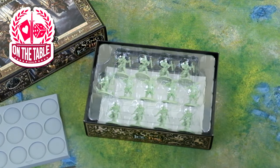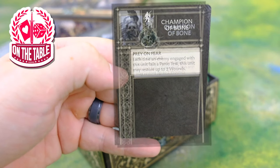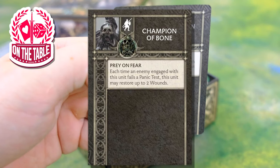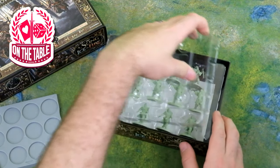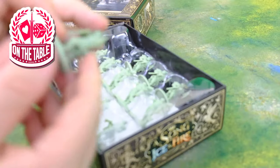That's going to be awesome, especially against cheaper units we may face as the Free Folk. We also have Champion of Bone: each time an enemy that engages this unit fails a panic test, this unit may restore up to two wounds. That'll be nice as we start to build out some Free Folk panic lists, giving them a little more attrition value, though that's not typically something we've played into for the Free Folk.